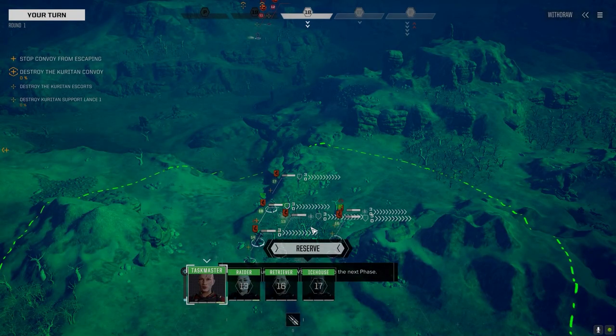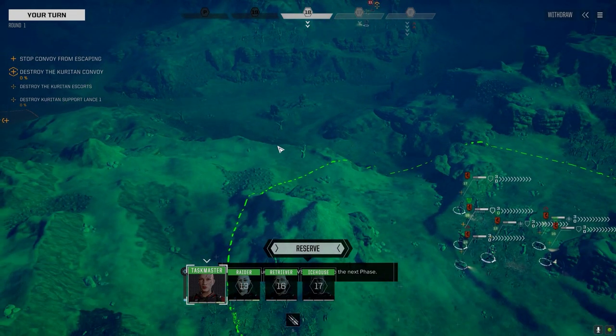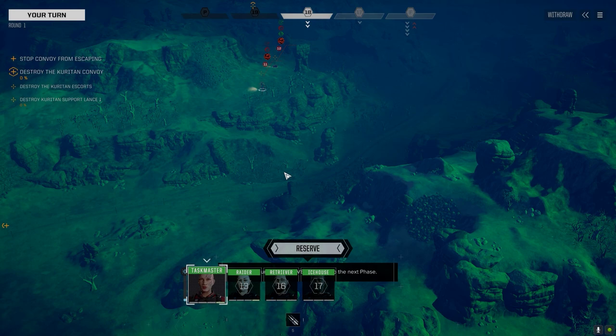Hey everybody, welcome back to the channel and another episode of the Battle for Astro-Cassie. We have picked up information that the Warlord here has had some outlying units, and what they've done is consolidated those units and they're moving them back towards where their headquarters is located. We were going to assault the headquarters, but we were at risk of being in a pincer movement between the two, so we decided to veer off and try to wipe out their reinforcements. It looks like they've got a fair number of guys here, so this is going to be a tough battle.